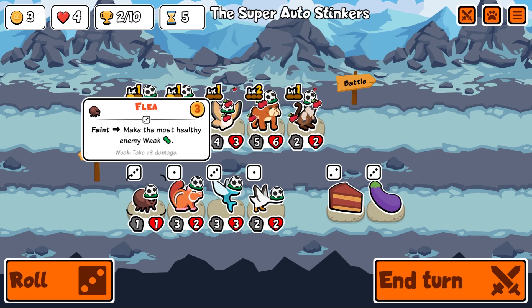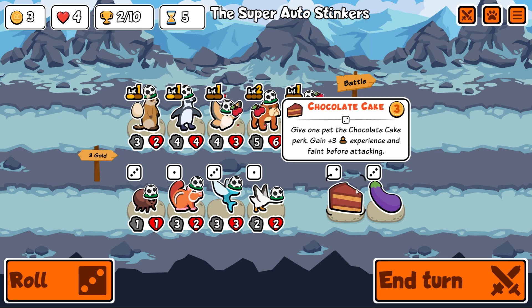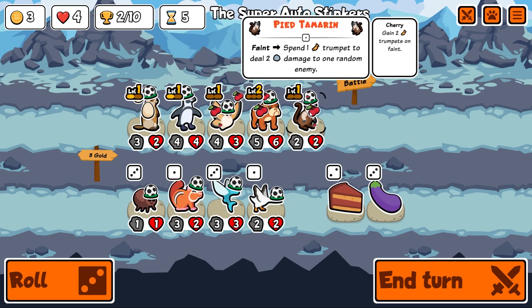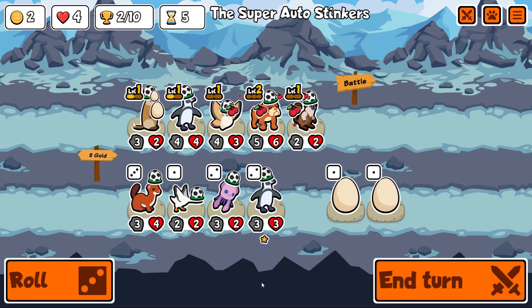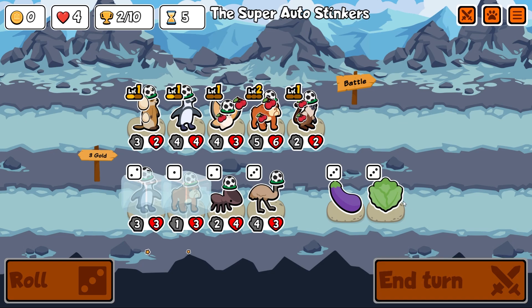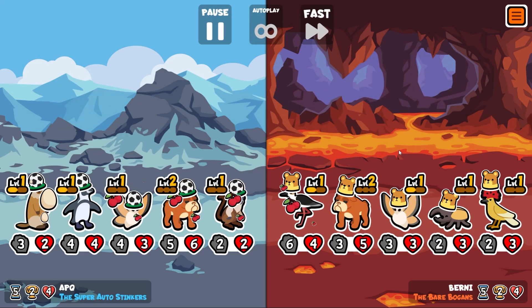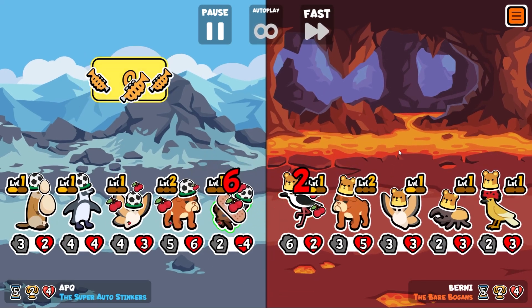I don't like the eggplant anymore — I can't believe they've changed that. Give one pet the chocolate cake — do I want it to faint before attacking? I don't think I do. Let's reroll. I'll freeze another African penguin and another bulldog. All I really want is more cherries and more trumpet things. I like the change to cherries — I think that's pretty good.